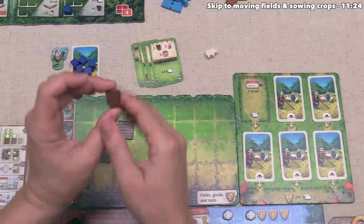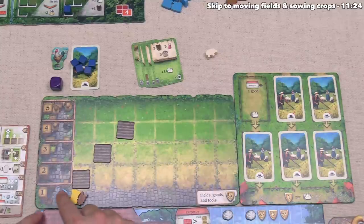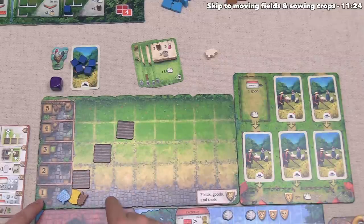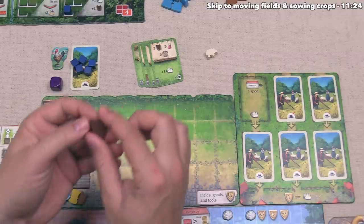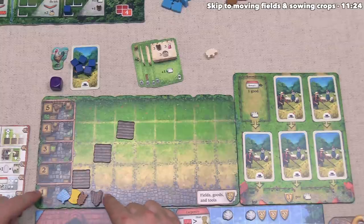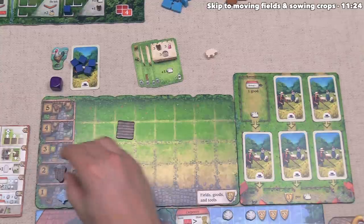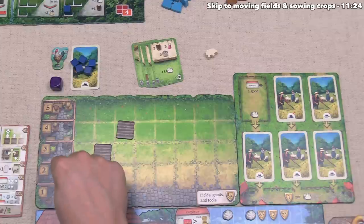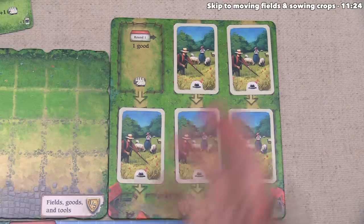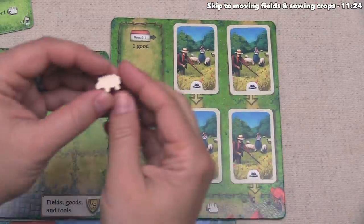All goods are tracked over here on this field board. At the start of the game, we have a flax, a rye, and a barley — all on the row next to the one, meaning we currently have one of each. We can take this hide and track our single hide by placing it on the one row. If we were to get a second hide, we could move this token up to show it is now worth two hide. When it comes to the sheep, those are always stored over here on this side board.